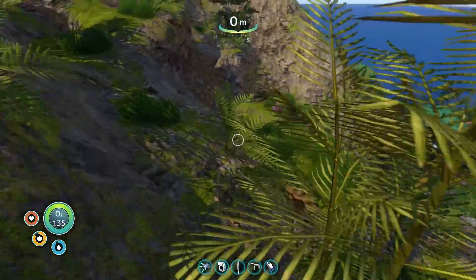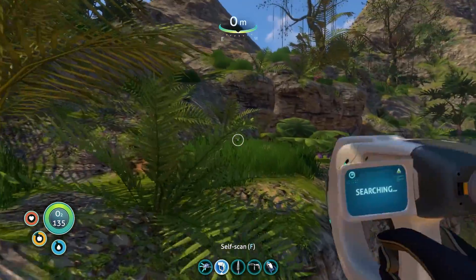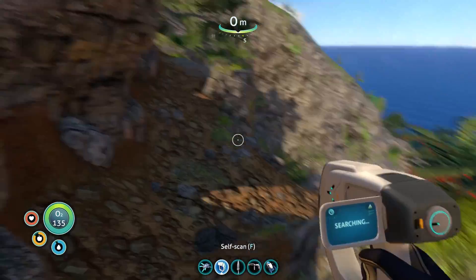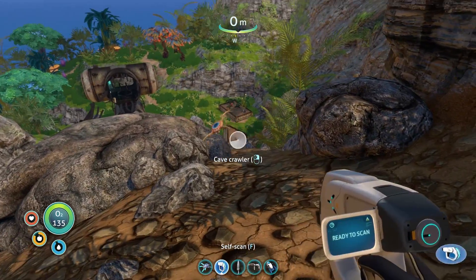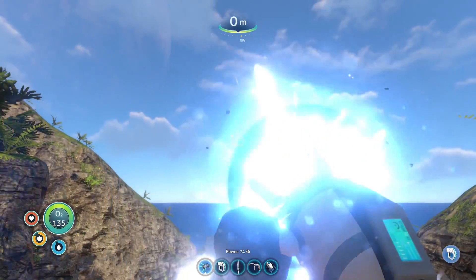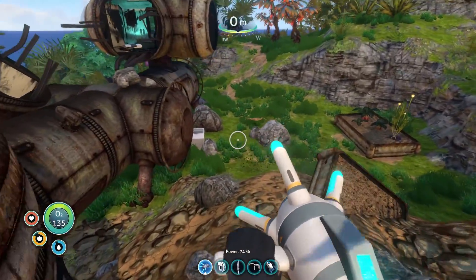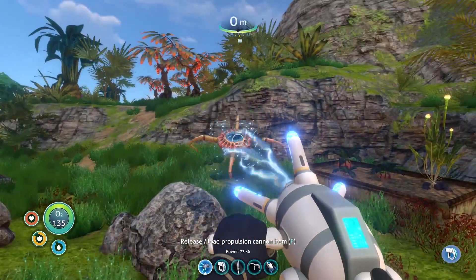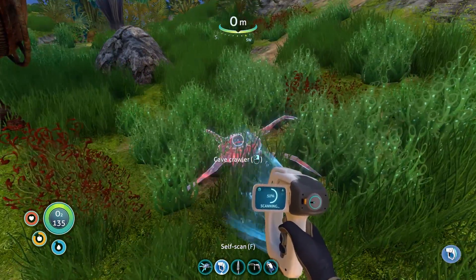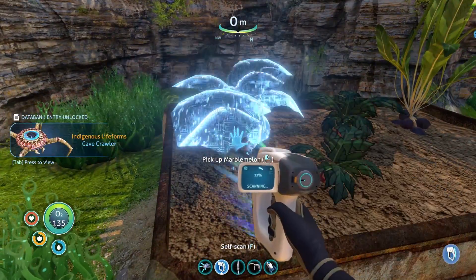Somebody was here — somebody's old base! I'm gonna raid the crap out of this. Get out of my way, rocks. Let's sneak down here — oh the crab assholes are here! Get him — I missed him! Get him get him get him! Oh my god, he went sailing far! Holy crap, that was awesome. Come on, little crab walker deals. Can I scan you? Oh, I can scan you — cave crawler! You guys are gross looking.